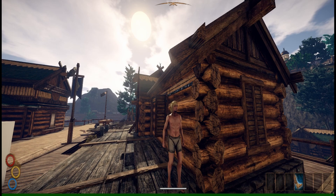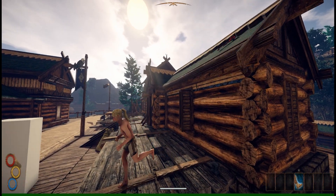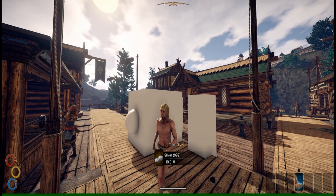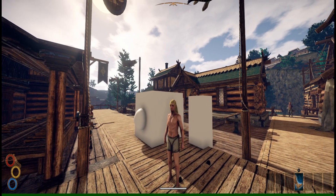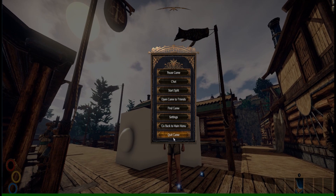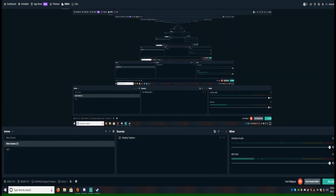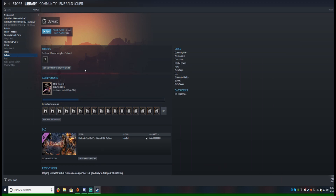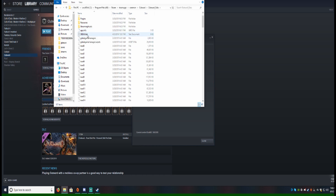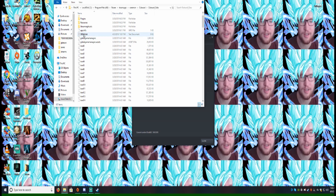Some of you were wondering what happens when you remove the debug file from your game — if it'll mess things up or get rid of other things. So I'm going to show you right now. You're going to want to open up Steam, go to Outward, go to Properties, Local Files, Browse Local Files, then Outward Data. And there it is — I'll move this out so it's not in the folder anymore.